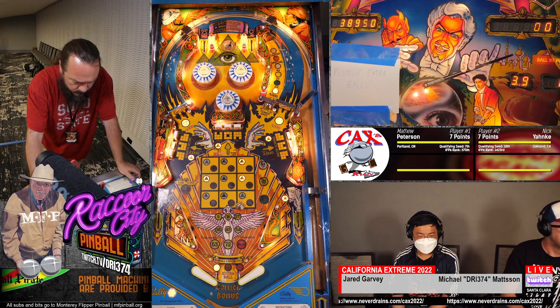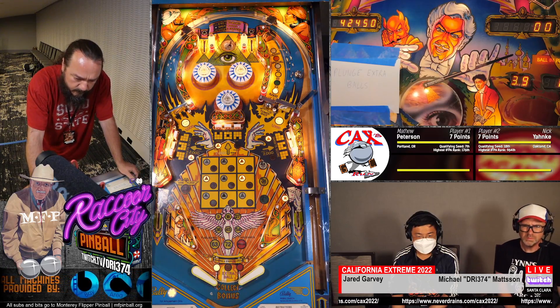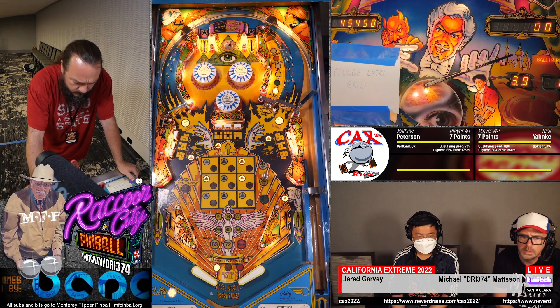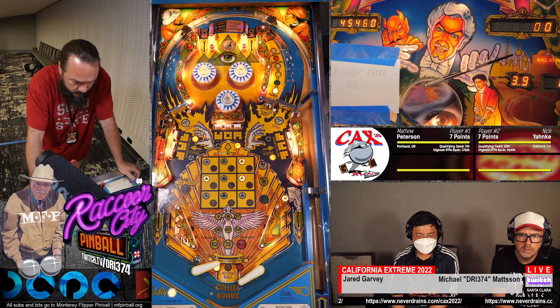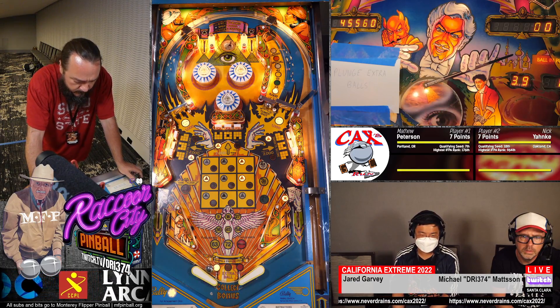Matthew picked this game. This is do or die, because only one person is making it out of this. Gets the in lane. Still needs some drops. Now the drops are the wrong symbols, basically, because he wants the triangles. Oh, there we go.